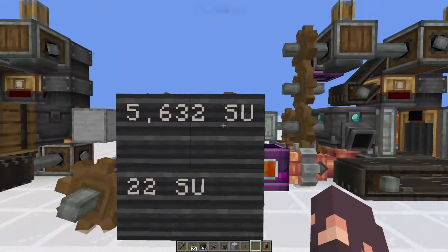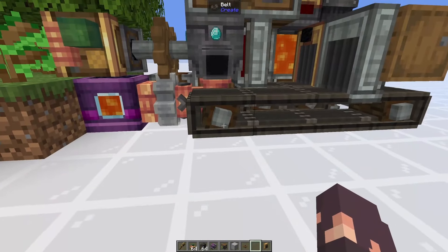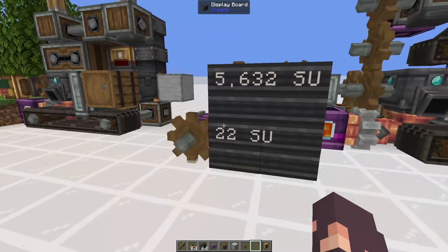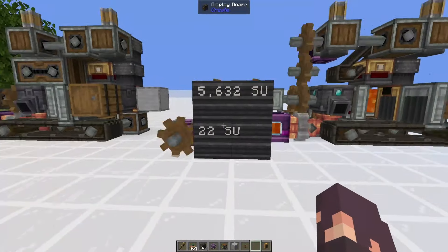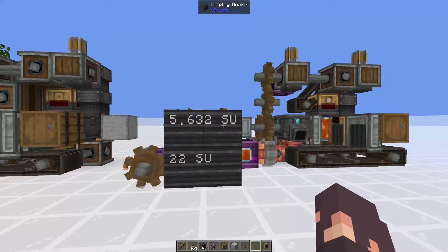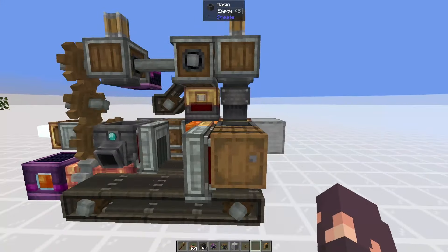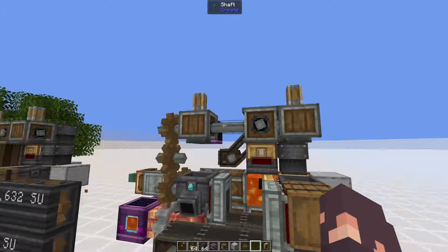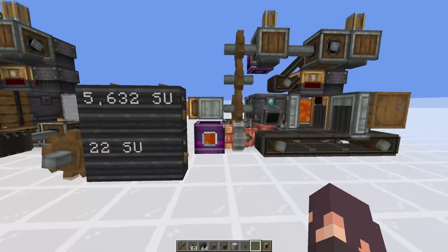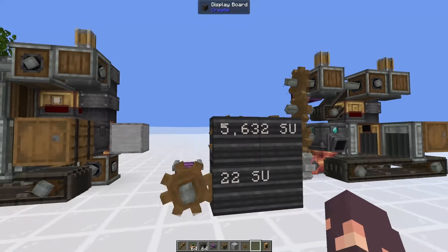If you didn't see, I have a Create Mod series where I make a bunch of different farms. In the last episode I made a diamond farm that looked a little bit uglier than this but still worked as anticipated. This one is a new and improved version and is tiny — technically four blocks wide, five blocks long, and four blocks tall.